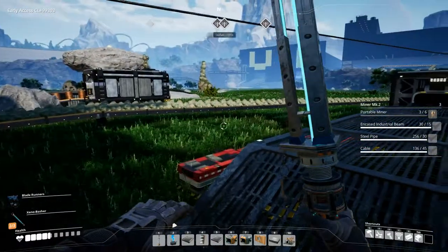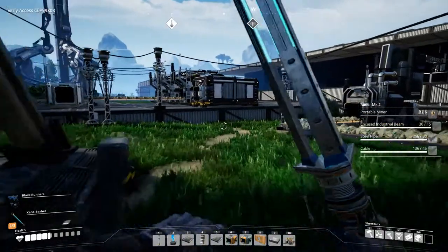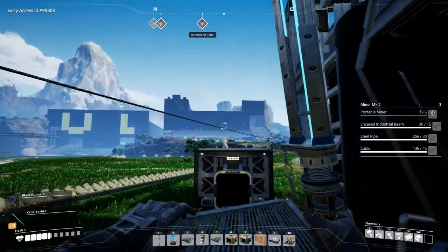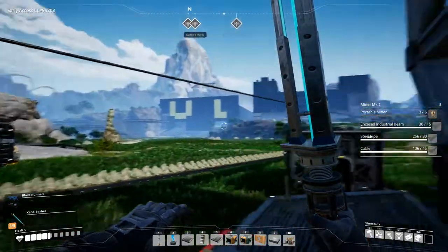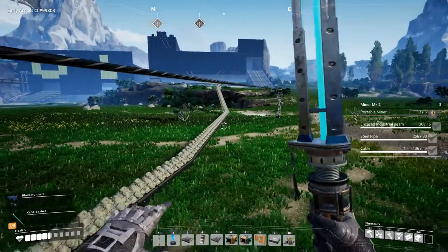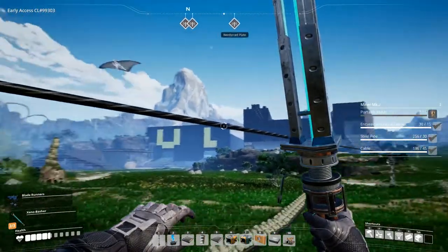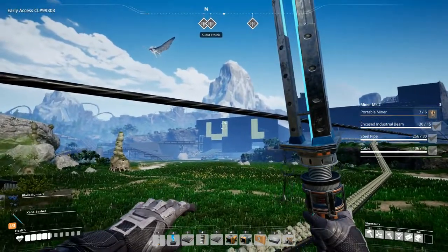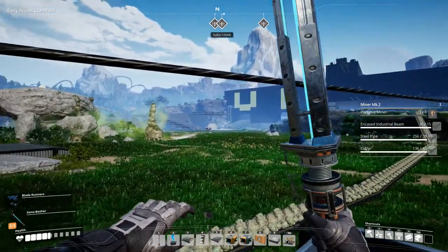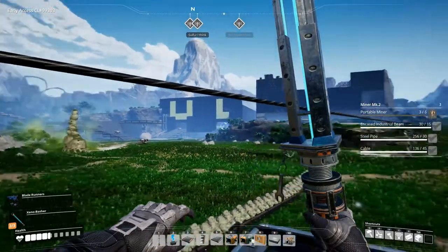Hey everyone, I'm Nog and welcome back to Satisfactory. A few things have happened in between episodes - not that much but a little bit. As you may have noticed, every building has gone black because I changed the default color. I've also built up a lot of walls around the place, and over here you can see it says U and L, which means unloading and loading, and it's green which means the entry is this way.